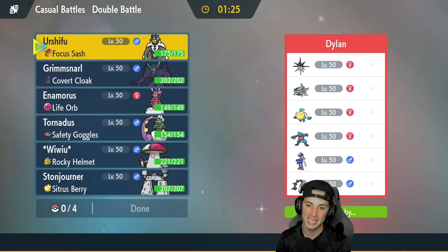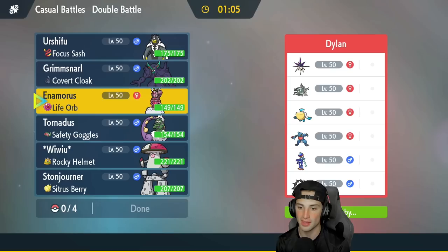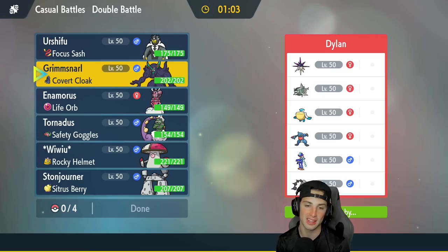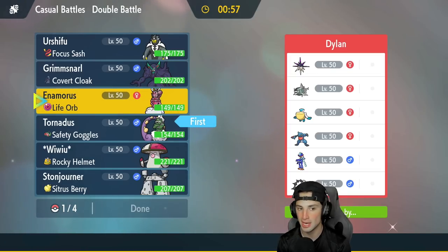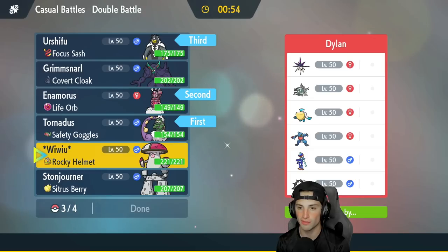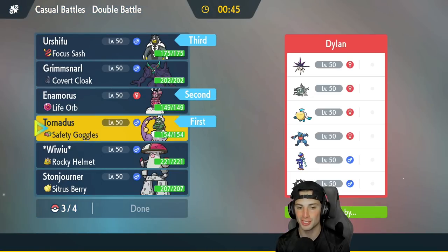That first match was just so perfect — protected Enamorous in turn one, landed the double protect, then just went off from there. One-shot the Dragonite with Moonblast, were going to take out Shen Pao next turn, and Heatran was gone anyway with Earth Power. Opponent made the right decision by canceling. Second match is on its way — going up against a rain team. They got Overqwil, Barraskewda with Swift Swim, Pelipper, Quaquaval, Toxicroak, and Thundurus.